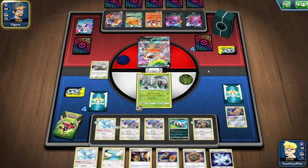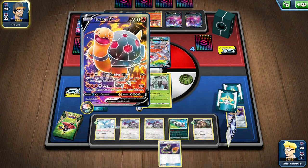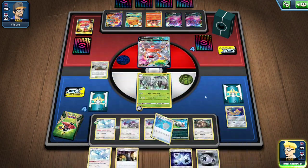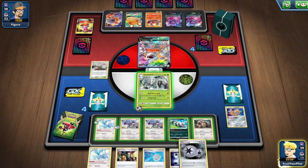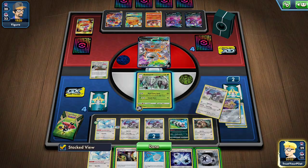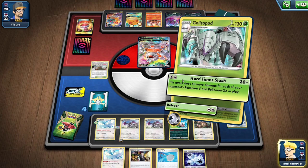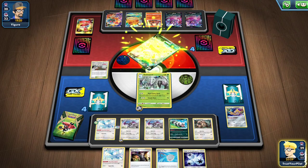Even if they use Torkoal, I don't really care. I think I should Boss and knock out the Torkoal. There's a Scoop Up Net. Rally Back doesn't help me at all. I think attaching to the Aerodactyl makes sense — it increases my chances of just having it. So I Hard Time Slash the Rhyperior, and then I'm a Boss's Orders and an Energy away from knocking out the Torkoal and winning.